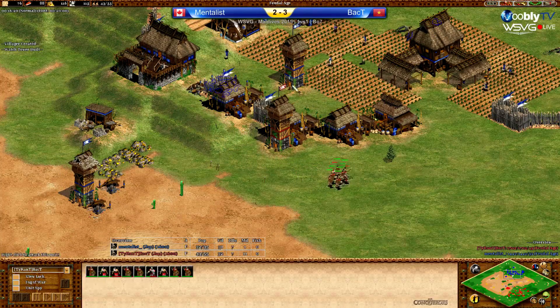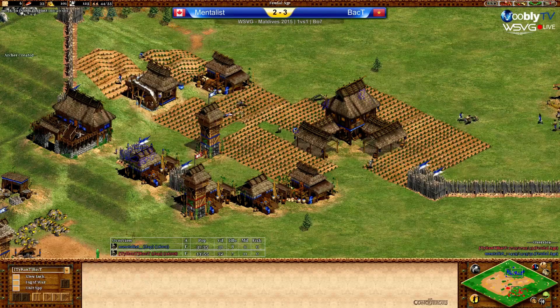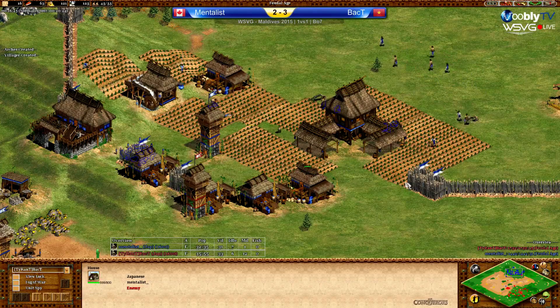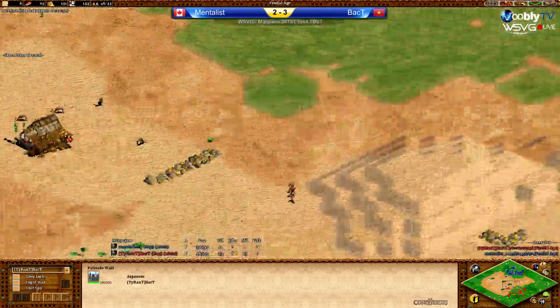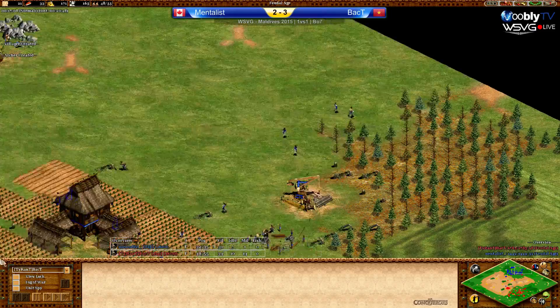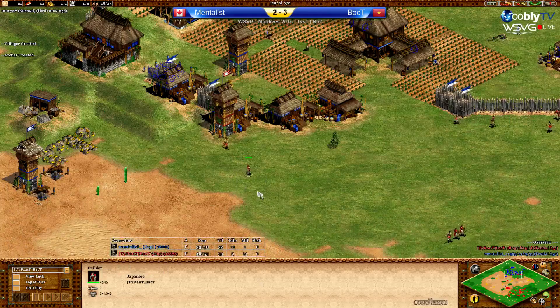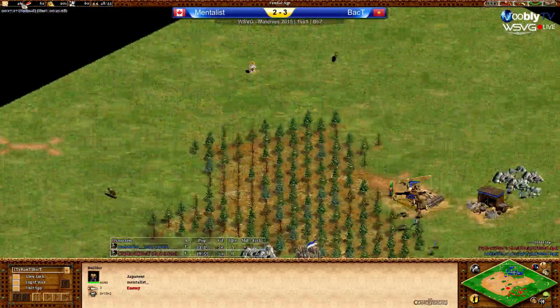I think they're both idling the same number of vills. Back T is also keeping Mentalist off his farms — killing a villager, possibly a second. The tower has presence over about five or six farms. Now he's going to bash down the sides. I think Mentalist is trying to think of a recovery plan — which at the moment is just defensive towers and boom in the back. Back T is sending vills out one by one. It's just going to be tower defence from Mentalist.